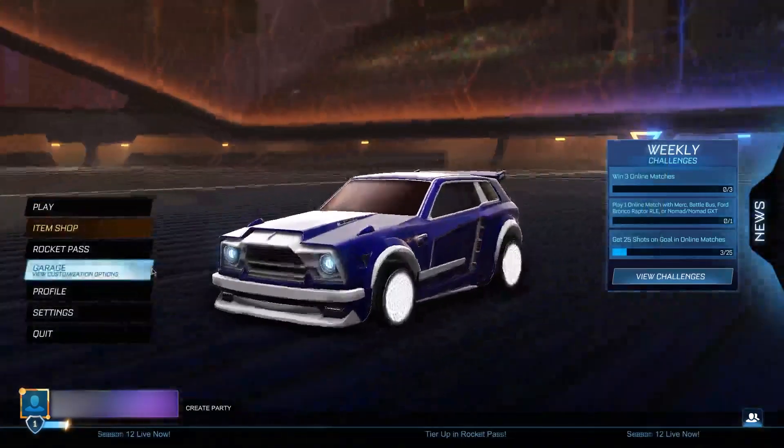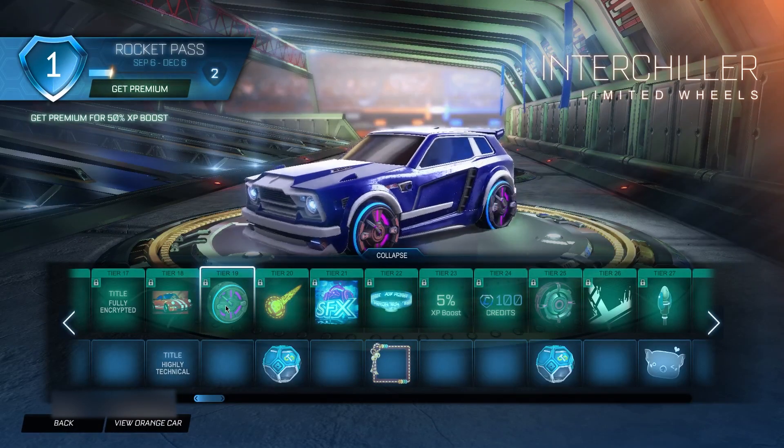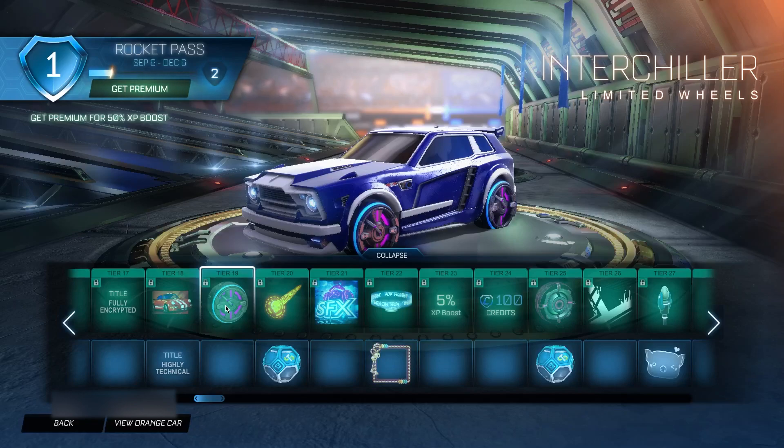Once you've done the training steps, go back to the main menu, head to the Rocket Pass, and scroll all the way down until you find Tier 19. On Tier 19, click on the Interstellar wheels exactly ten times.